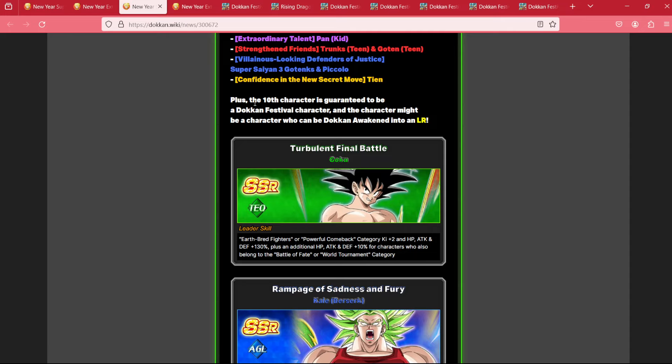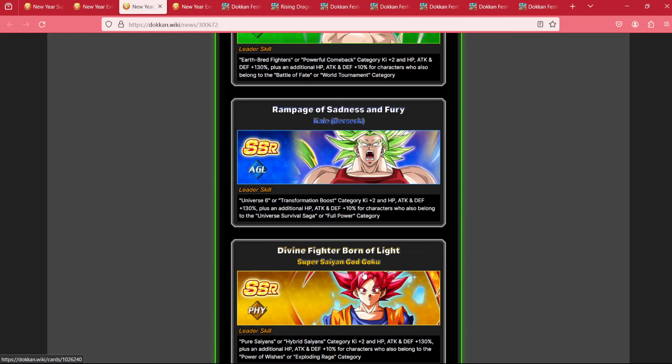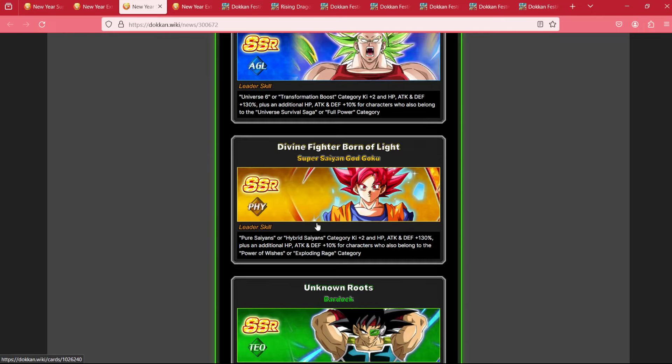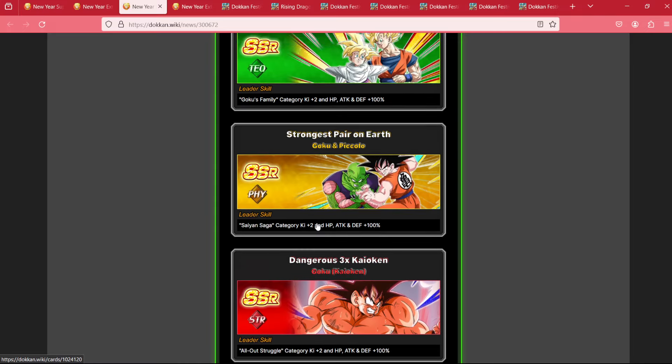And then finally, on the final step, you can pick up World Tournament Goku, Kale, God Goku, Bardock, and the 2022 Worldwide Celebration — the AGL Super Saiyan. So this is interesting, we have a DFE LR, something we did not expect, but nonetheless happy.